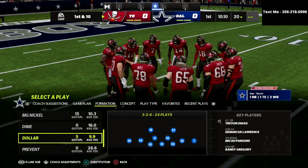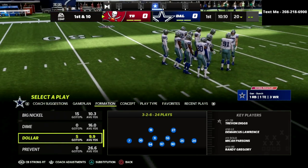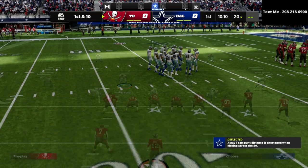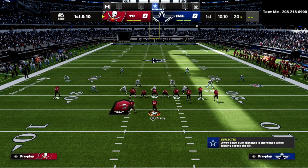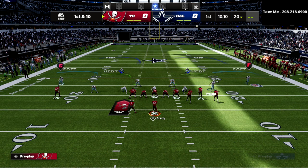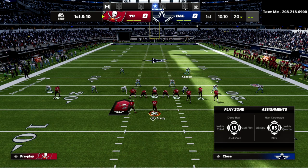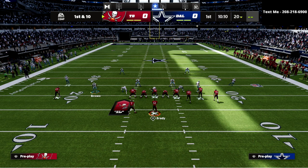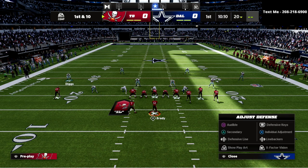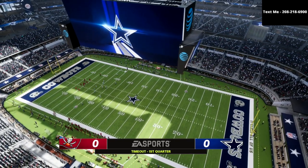Let me show you another package — here I can scroll through and get to a package where I have the cornerback strong to the right. Let me show you some adjustments I can create: these slot corners right here, I can put them into inside thirds. To me that is really cool — you get different adjustments with different packages that you can create out of Dollar.